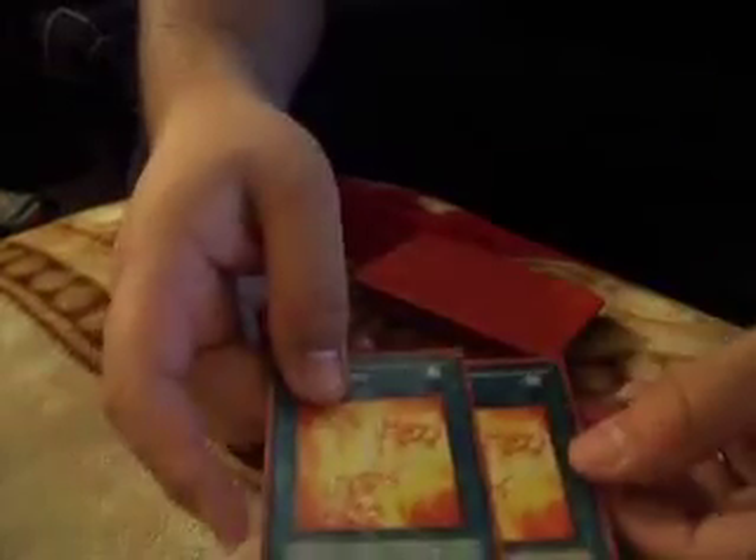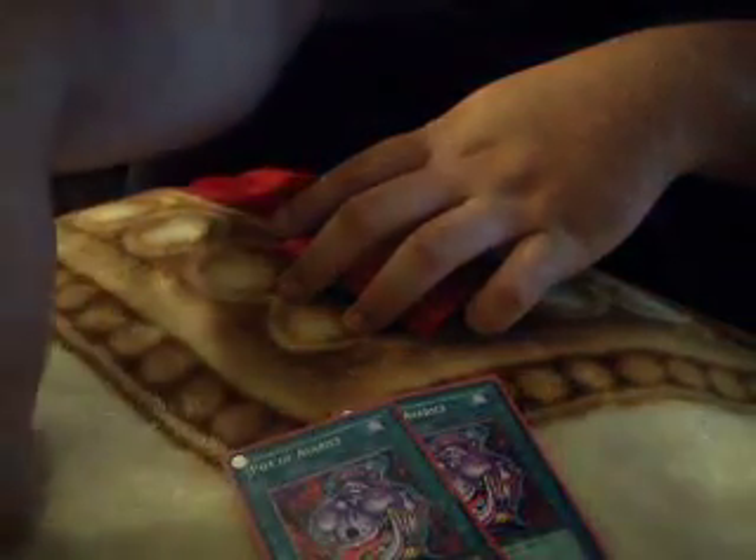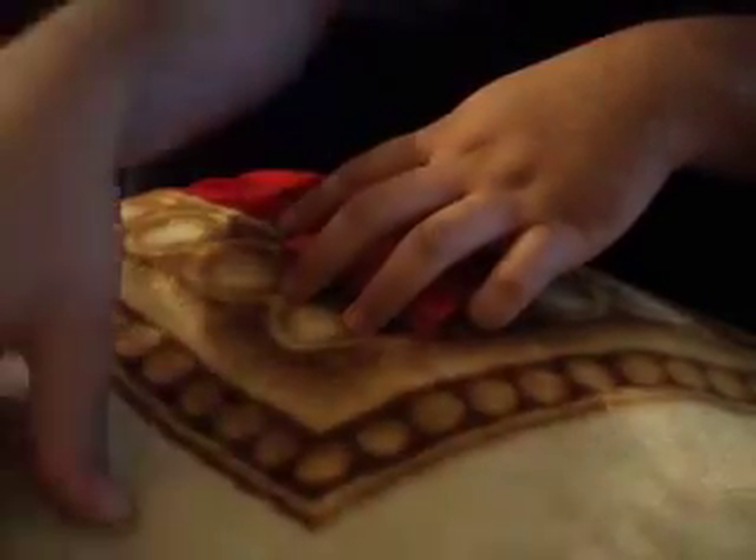For spells, we've got Double Rekindling. Rekindling is just amazing — or even first turn, you Synchro to Stardust, then you Rekindle again and go into Steelswarm Roach. Double Pot of Avarice — you know, get those Maxx "C"s back, the Effect Veilers, stuff like that — Synchros, Xyz, et cetera.